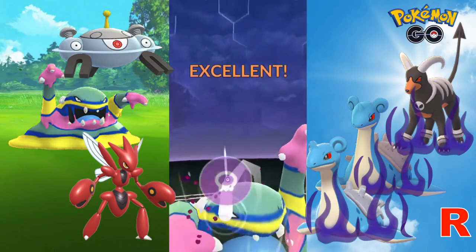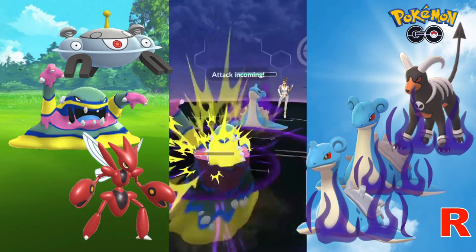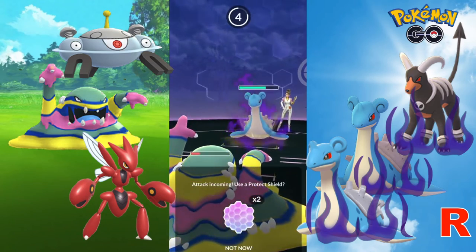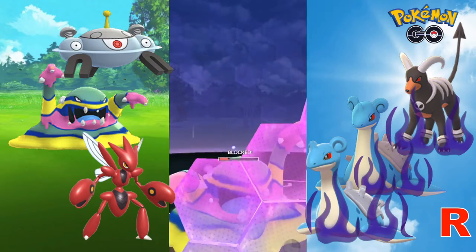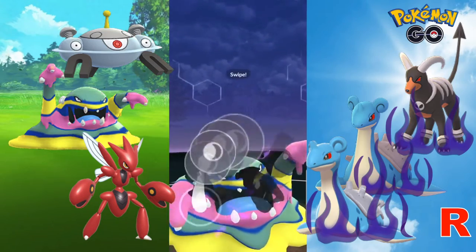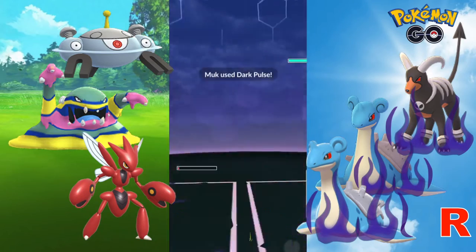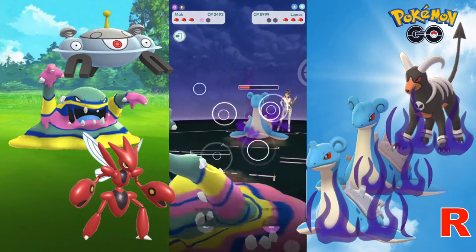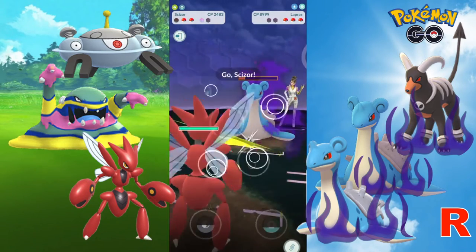With the second Acid Spray, both shields will be down. There seems to be enough health left on Alolan Muk to build up to a Dark Pulse, but not before Lapras gets off its charge move — a Skull Bash, which has a guaranteed buff to its defense by one stage. We fire off the Dark Pulse, but it is not enough to take down Lapras. So Alolan Muk goes down, and as soon as the timer runs down, we will bring in Scizor to finish off Lapras with a Night Slash and prepare for Magnezone to switch in.